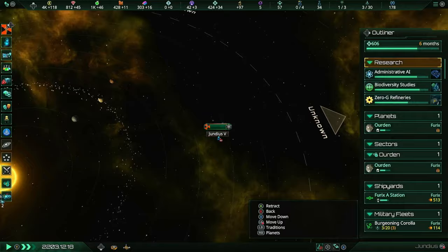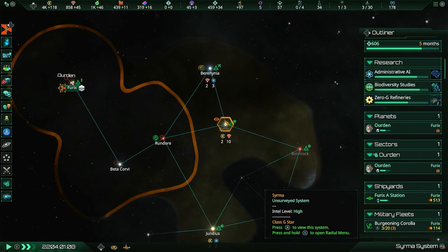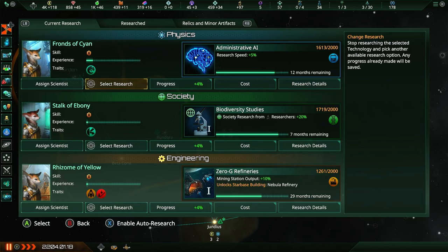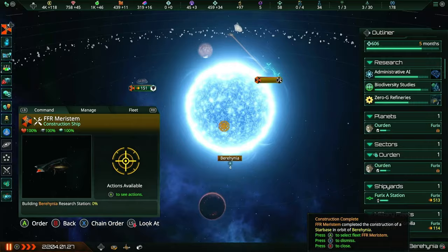More signs of precursor activity, this time in the Jundia system. Again, we're going to leave that for later, although it's good that we're getting so many of them in our borders so quickly. Sairama has 10 minerals - that's actually pretty good considering we're building an industrial district. Our research is kind of dreadful, and that's why I'm wanting to build an industrial district so that we can have more consumer goods to do more research. Let's build the research station on the big beautiful blue star.